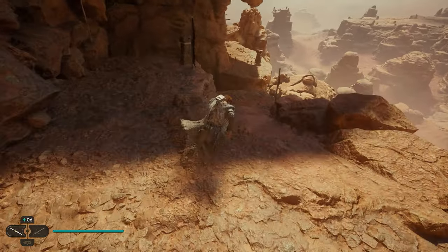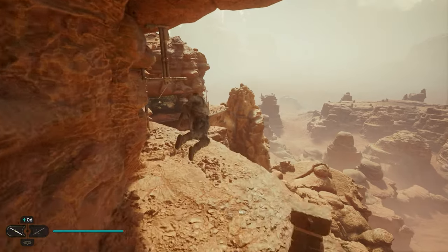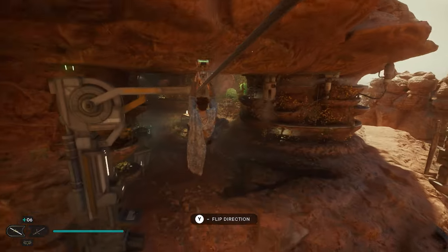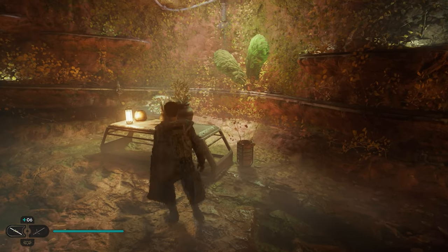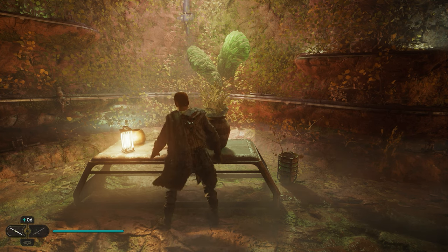Once we get down here, run down on the right side. You can jump across and right over here we're going to have a zip line. If you jump up on this zip line, we're going to ride right into where Peely is generally stationed when you first come over here to this planet. Now if he's not here, it means you've already talked to him and he's already back on Kobo.